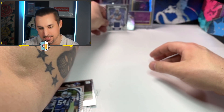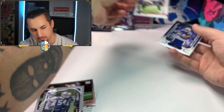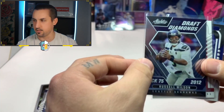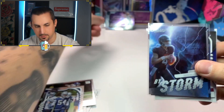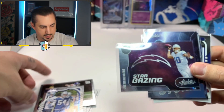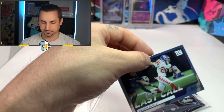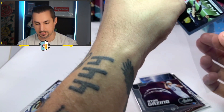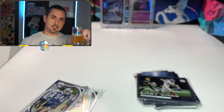All right, guys — wow. So we got the TB12, the Russell Wilson, the Desmond Ritter By Storm, the Justin Herbert Stargazing insert, and the Saquon Barkley Last Call insert. No autos, but we did get a patch. That was actually pretty sick, I'm not going to lie. Let's go! Cheers to that.